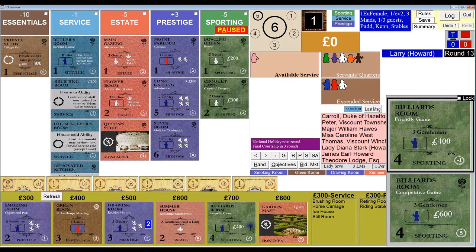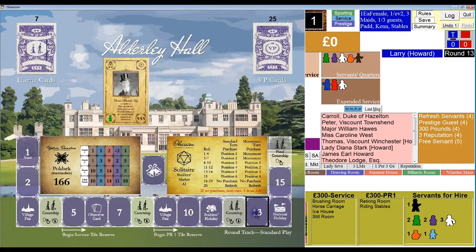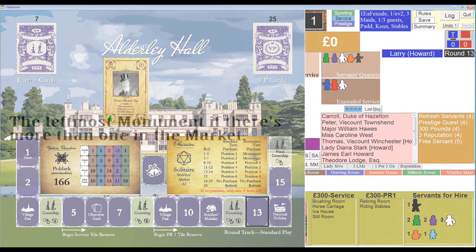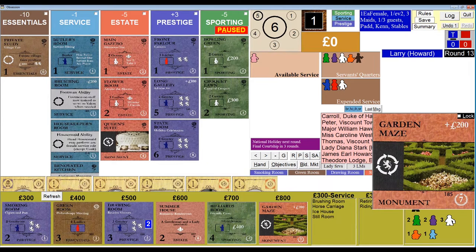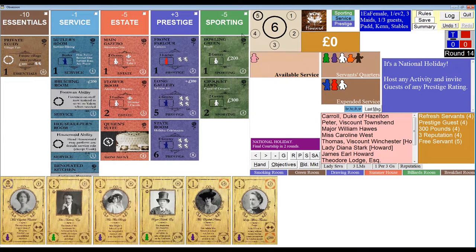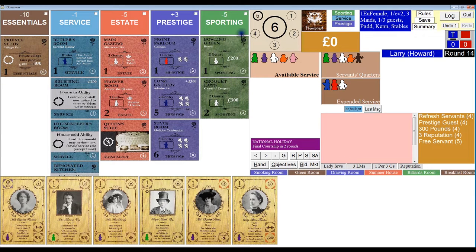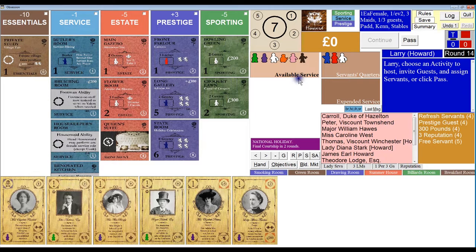The AI rolled a 1. Now it's going to be choosing from the second column because there is a monument in the display, and on a 1 it takes the monument — so it's going to take the garden maze. Good for it — seven points for the AI player. National holiday. Though I don't really need the national holiday — I'm doing pretty well reputation-wise. There are only two more rounds of play, so I think I'll just pass now and get it out of the way.